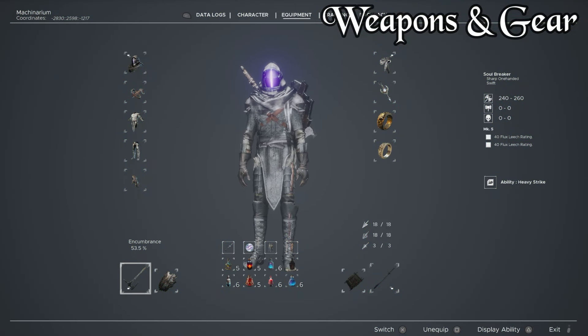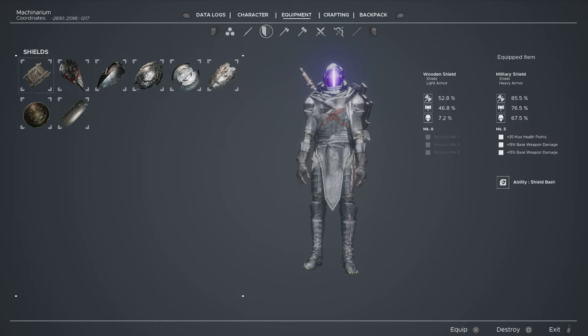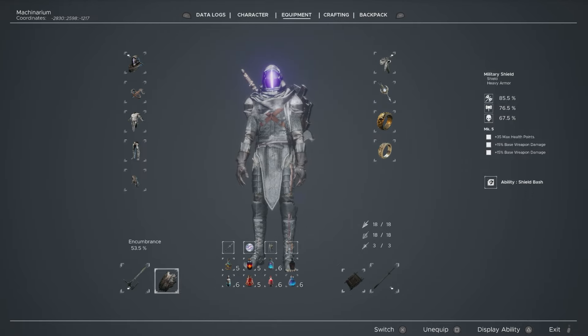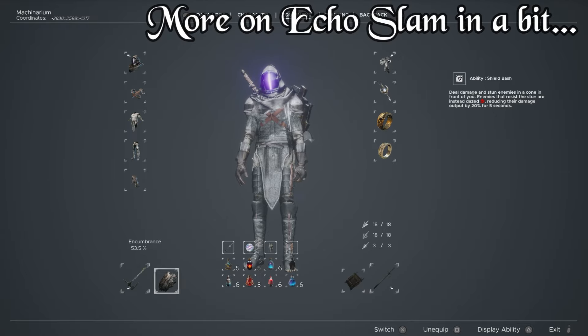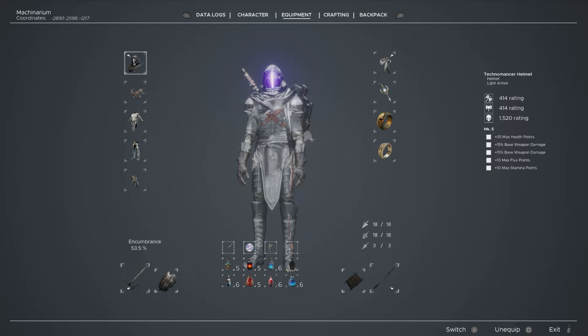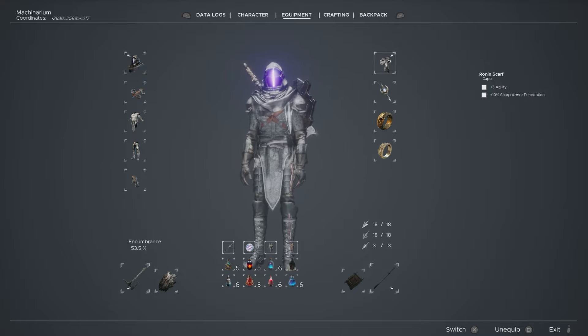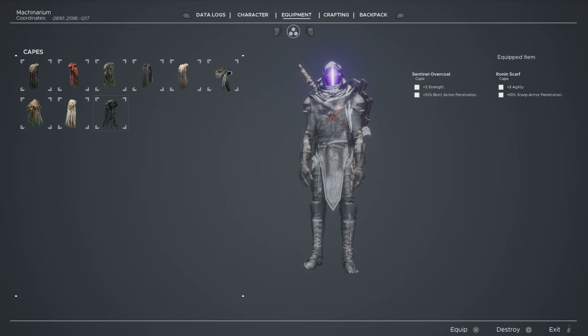When it comes to equipment, as I said we're using a shield and sword build here. All shields are viable with the exception of the wooden shield — you don't want to use it, it's pretty useless. It's of course the first one you find, so you will be able to craft a character to your liking from very early on. For this build I'm using the Military Shield, as you can see in the top right — its damage mitigation is really good and it includes Shield Bash, an additional stun I can use alongside Echo Slam. For the weapon I use Soul Breaker, an axe that deals sharp damage. Pick the weapon that suits your liking, then make sure your scarf and accessories deal in matching damage type. Don't wear a scarf that increases potency to blunt attacks if you're not using a blunt weapon — for example, don't use the Sentinel Overcoat because it gives plus 3 strength and 10% blunt armor penetration, which won't help you. Use one that matches sharp if you use a sharp weapon, or blunt if you're using a hammer, and so on.